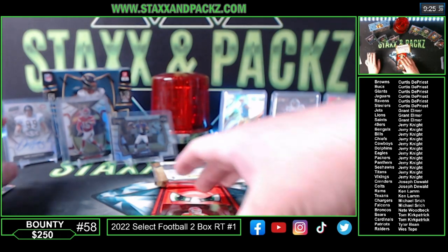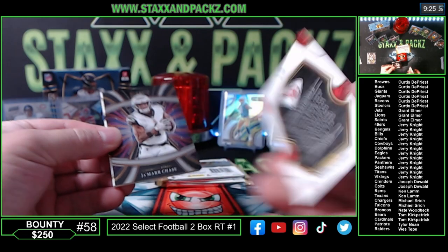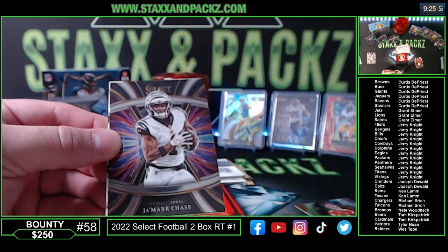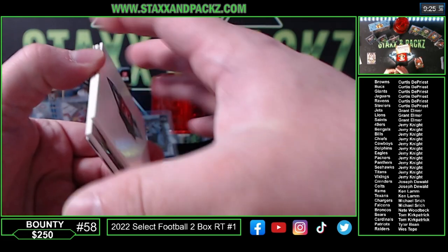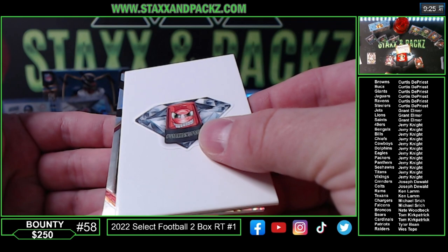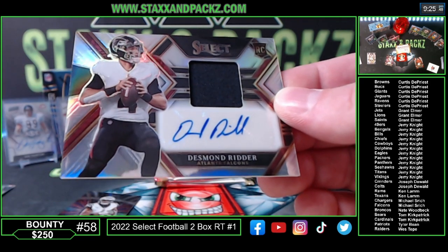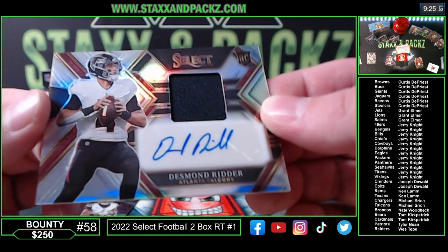Sweet levels are super sick — I like that design. Patty Mahomes premier for Jerry Knight. Jamar Chase Phenomenons inserts. I believe we have a patch auto. Silver. Oh, there we go — Desmond Ritter! Rookie patch auto for the Falcons. Quarterback rookie patch auto. Atlanta Falcons — nice hit!